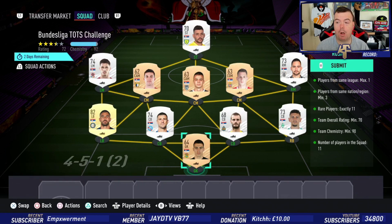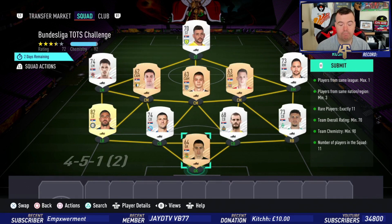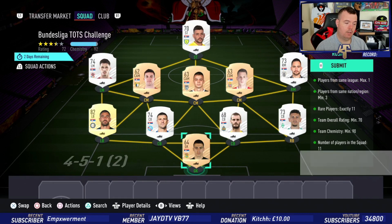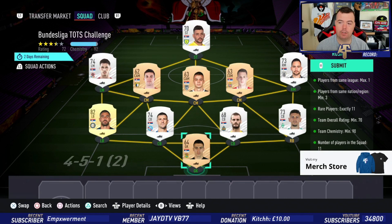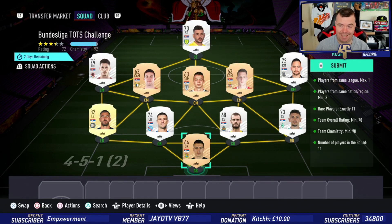Don't forget these methods — you don't have to copy me exactly, but you're looking at one nation. Requirements: players from the same league max of one, so everyone's from a different league. Players from the same nation minimum three. You need 11 players, a team rating of 70 — mine's 72 — team chemistry of 90, and one player out of position. No position changers or loyalty needed. The cheapest left back here is Serbian.